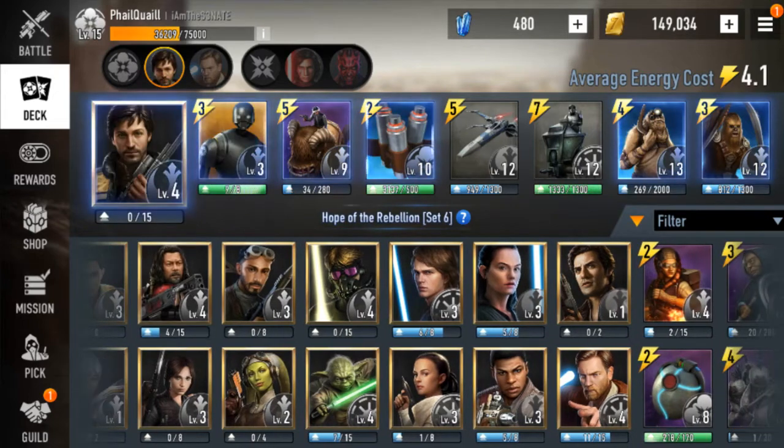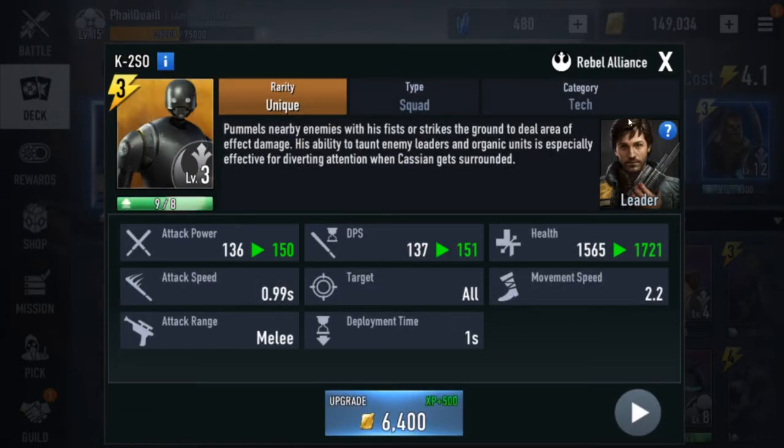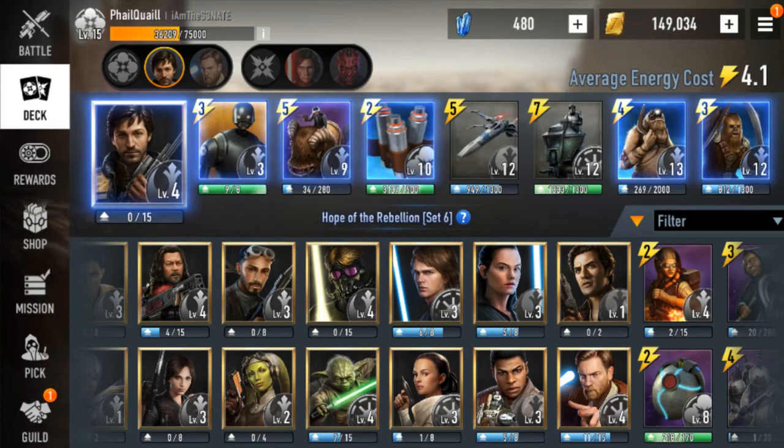And then finally we got Cassian. Sniper units in games like these are really tough to balance correctly because it's a fine tipping point between when they become OP and when they become super shitty. At the moment he's just super shitty — he doesn't have enough damage or attack speed to deal with all the tech stuff. K2 can't save him with the taunt from all the tech stuff. K2's got nice AOE but he doesn't have that much health. So he's just a bottom-of-the-barrel hero right now.